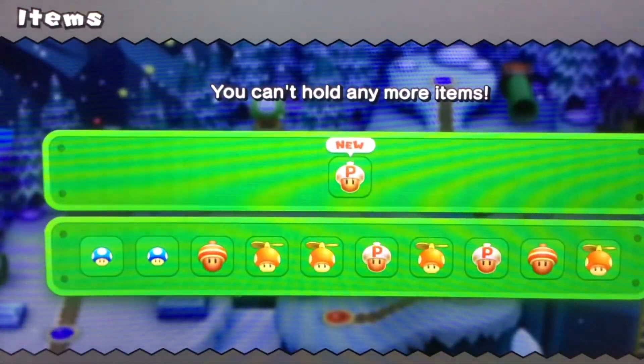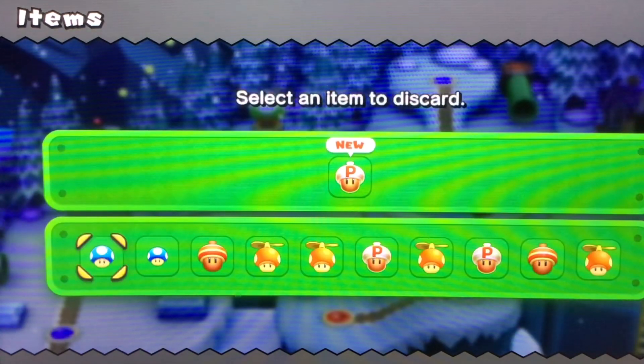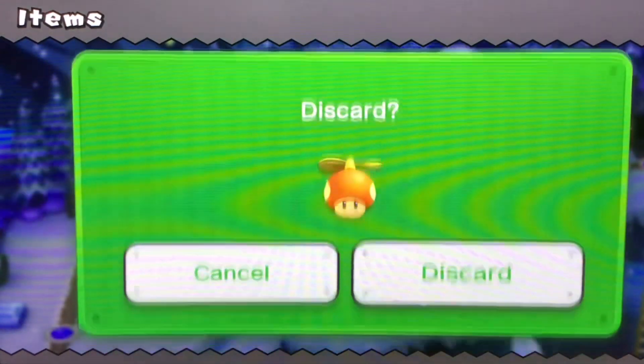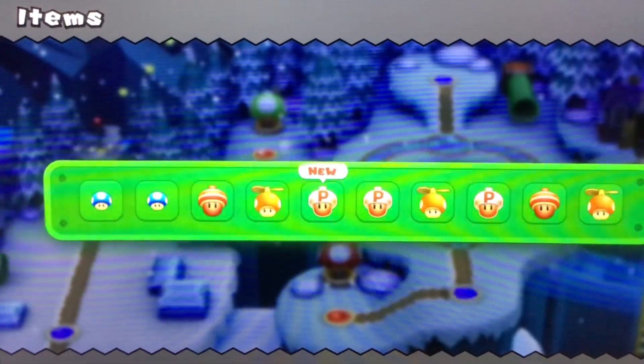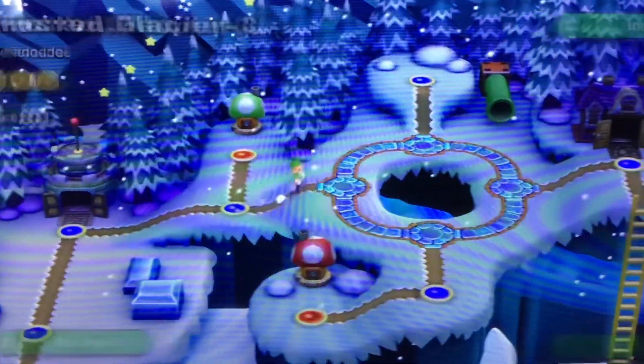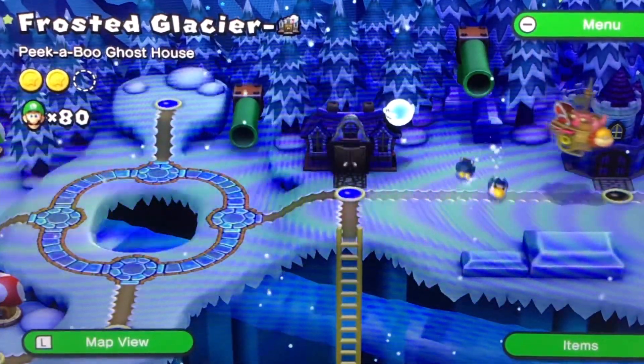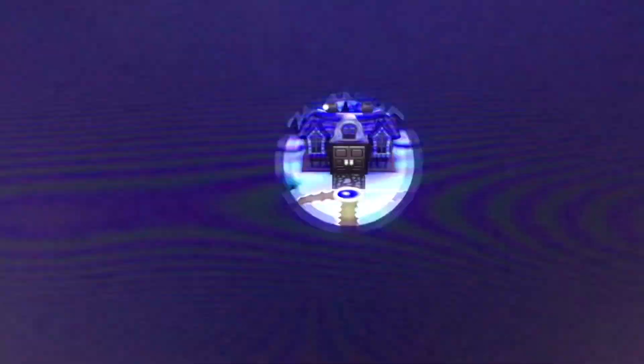Alright, there we go - there's a quick easy one. I might replace one of my items. Yeah, get rid of this one specifically - not the one next to it, this one specifically. We're gonna go ahead and go through this again - get the third star coin and get the main exit.